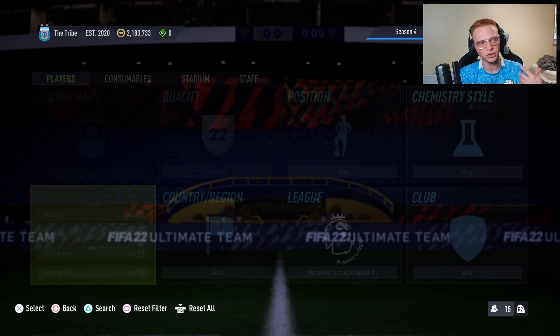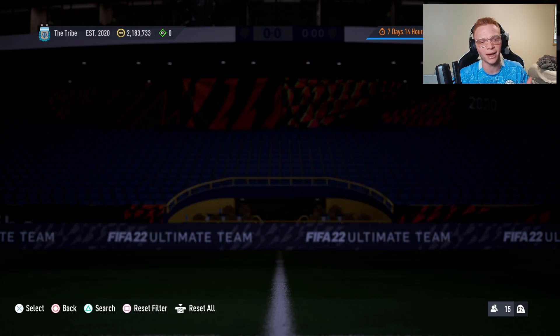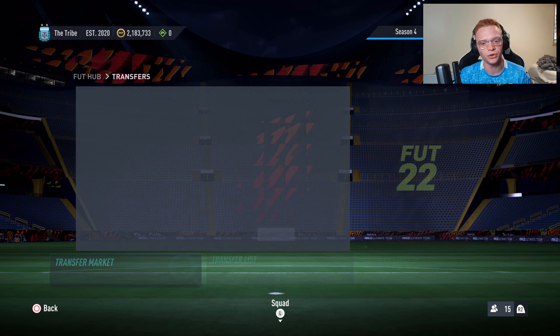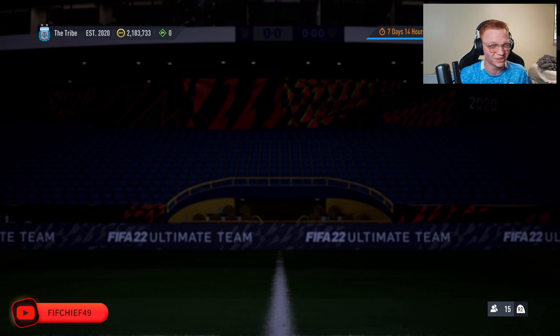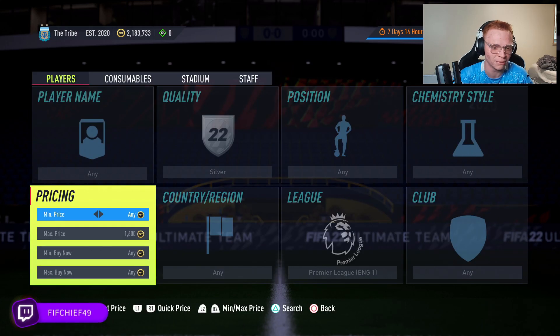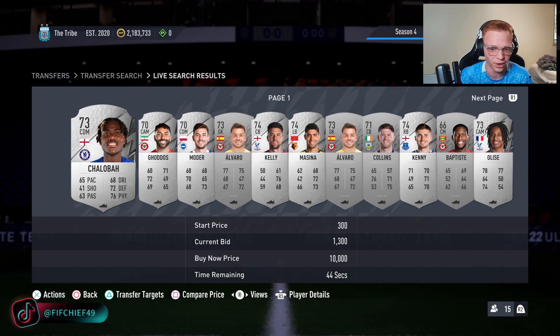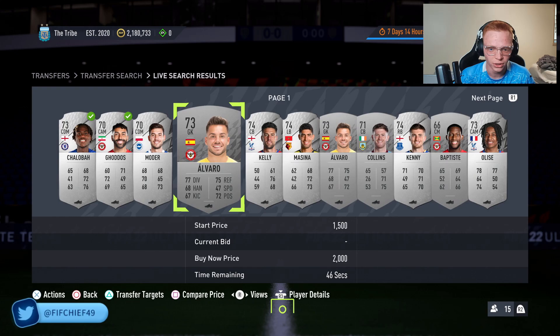You can also wait until Thursday. The reason for that is marquee matchups is essentially the time where we get the most silver supply of the week. Because in marquee matchups, you always have rare Electrum packs, Electrum packs, Mixed Players packs, and that means a lot of bronze and silver players get put onto the market. So a lot of times these cards will drop in price, making Thursday a great time to invest as well.